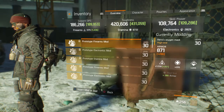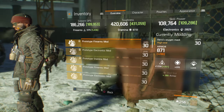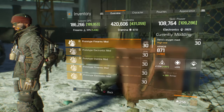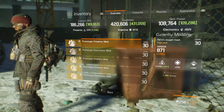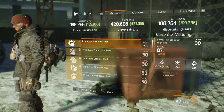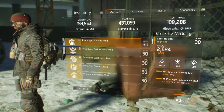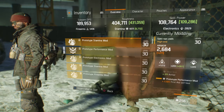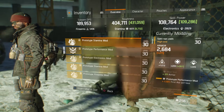For your mods, you want to make sure all of your mods have armor on them. I wouldn't go any lower than 260 to 270 armor. I got pretty lucky — I rolled 261 firearms with 280 armor, which is a really good roll. This one is also pretty good: 261 stamina with 271 armor.